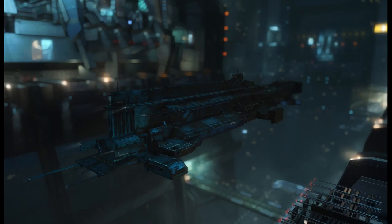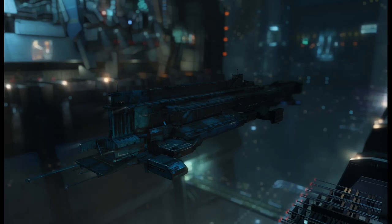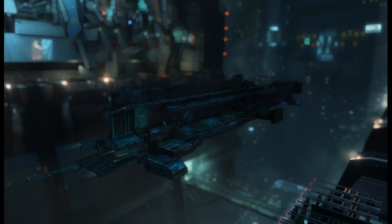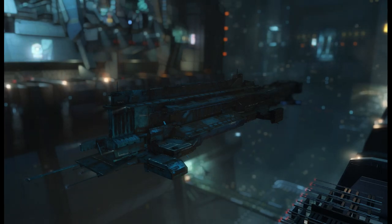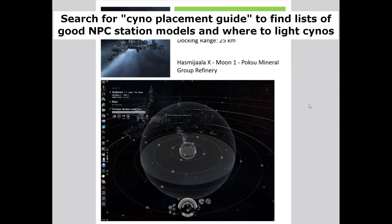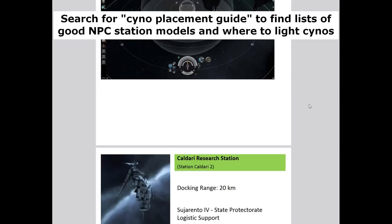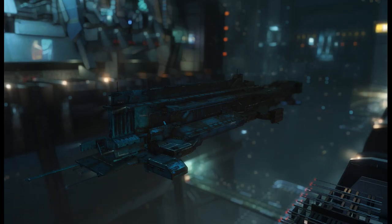There are some advantages to citadels, especially that you can tether and basically dock up immediately. Also citadels can be anywhere, which is nice. I'm actually a big proponent of NPC stations in general, because you can always dock in an NPC station. Some models are a little bit better than others. Also, with citadels you can't dock if you're scrammed, whereas you can basically always dock in an NPC station as long as you don't have aggression.